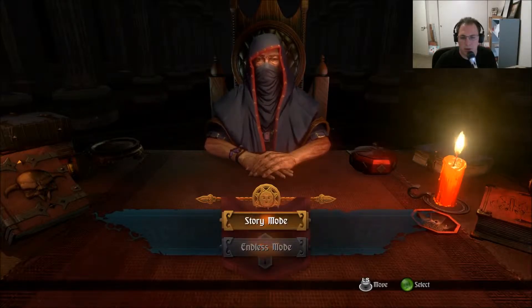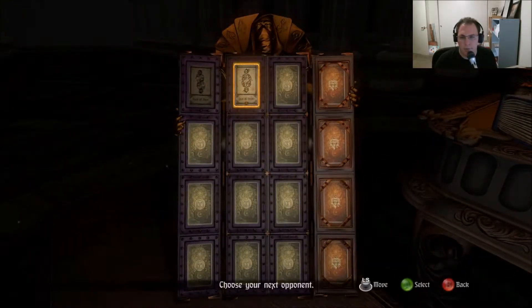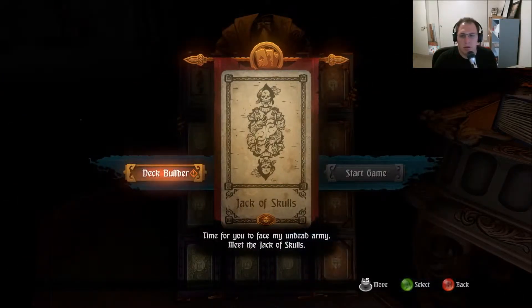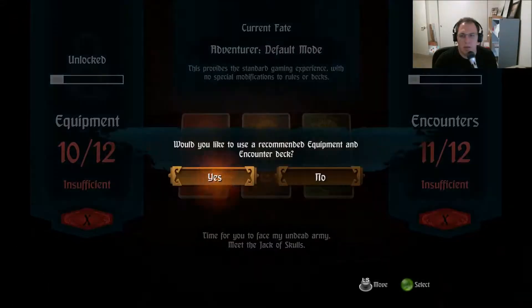Okay, so I guess story mode. Choose next opponent. I guess we'll go with Jack of Skulls. Go for the next one. 3 times 2 of Skulls, 3 times Supplies. Time for you to face my undead army.